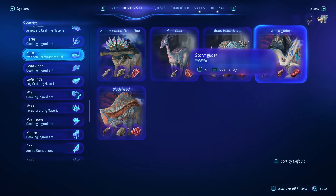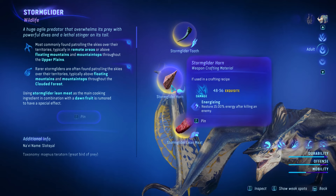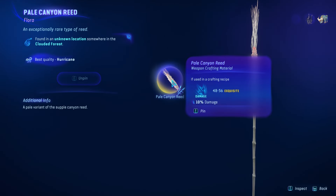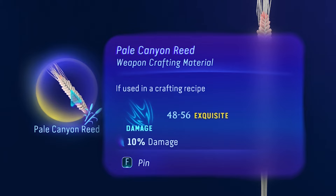For the horn, the best one is the Storm Glider one, as it has 56 damage that you can craft to your bow, and it has the highest damage among other creatures. And for the reed, I'm using the Pale Canyon reed. It's rare and I think it's the best reed in the game, as it offers the highest damage among the others.